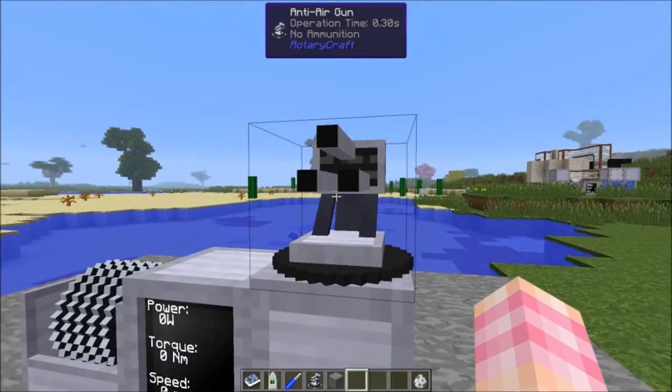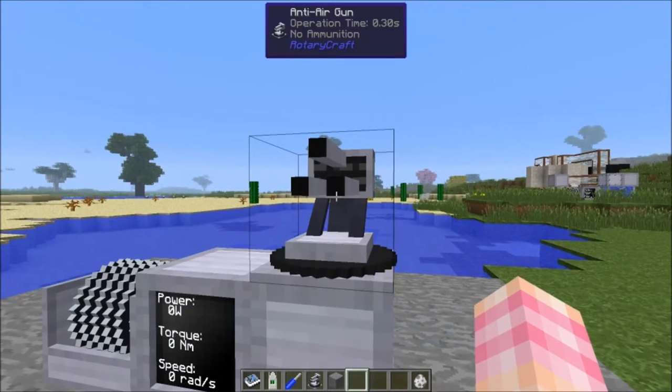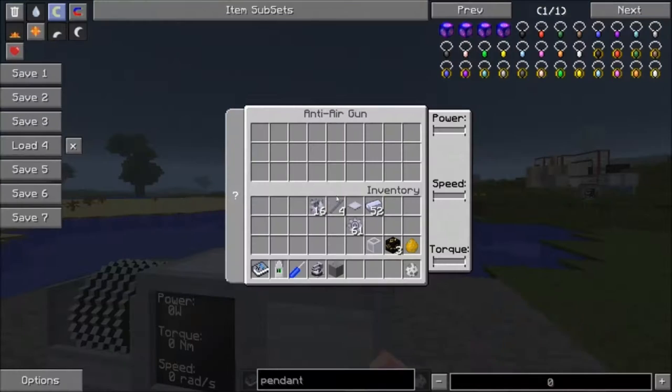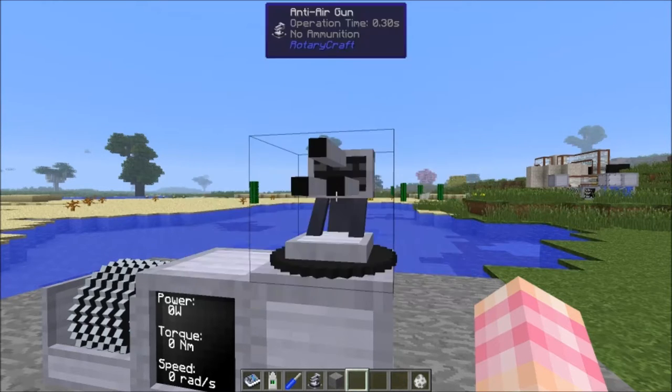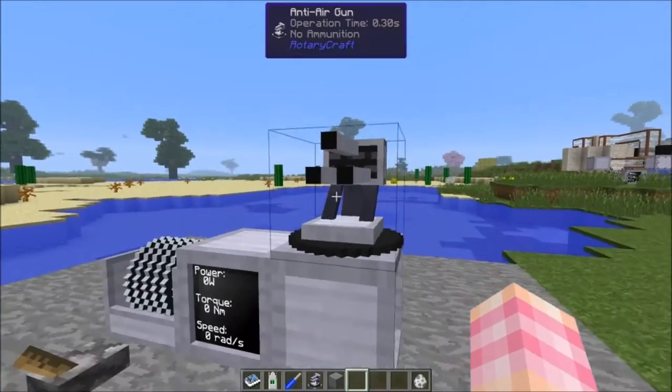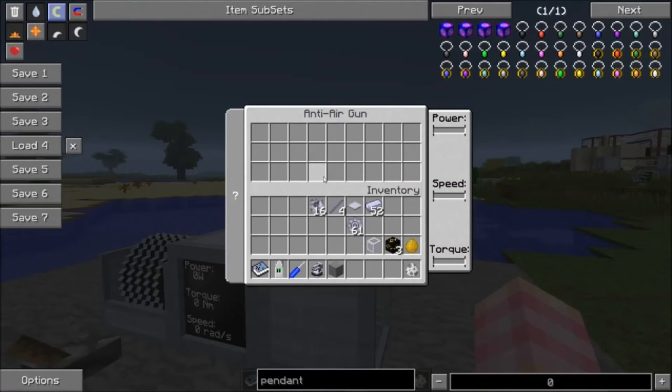So how do we use the anti-air gun? If you look at the tool tip right now, it says there's no ammunition. You do have to supply this with ammo. As the handbook describes it, this is a cheaper alternative to a rail gun. The anti-air gun fires scrap only at flying mobs from base defense. It doesn't deal a lot of damage but it fires very quickly. You need to supply it with scrap, and that needs to be steel scrap — there's two kinds: steel scrap and iron scrap, and iron scrap doesn't work. I tried iron scrap and it wouldn't fire.